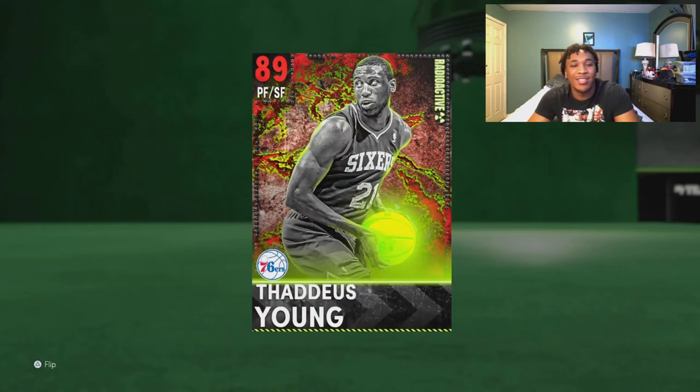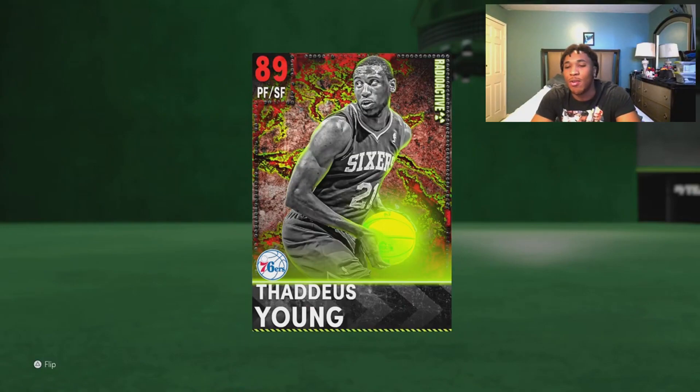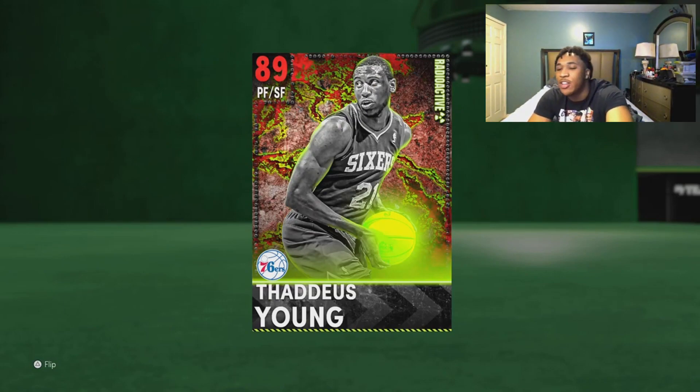So this time we got this Young card, and I ain't gonna lie, this jump shot is crazy. I know the jump shots — they don't tell you the jump shots in game. You have to go on the website, 2kDB. They have all the MyTeam cards and all the jump shots and animations. I went on there, found his jump shot, plugged it into my MyCareer player and went to park to see if it was green.